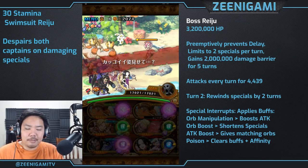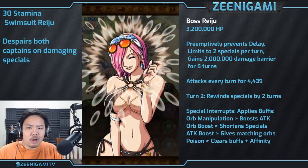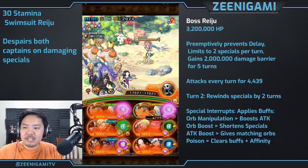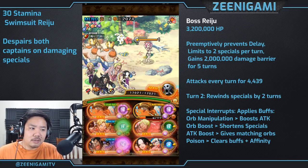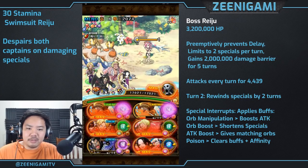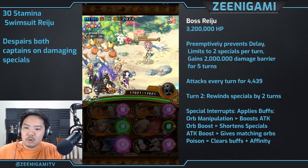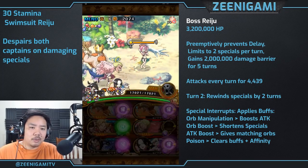Final stage Reiju has 3.2 million hit points plus an extra health barrier of 2 million hit points, so altogether about 5.2 million hit points. She'll prevent delay to herself, limit you to two specials per turn, and she only attacks for 4,400 hit points every turn, so with a double Neptune team you actually won't die. We're going to use Magellan first to poison her — she'll clear our buffs and give us affinity boost — then use the Hancock special, which gives you two matching orbs and triggers an attack boost from the orb manipulation interaction.